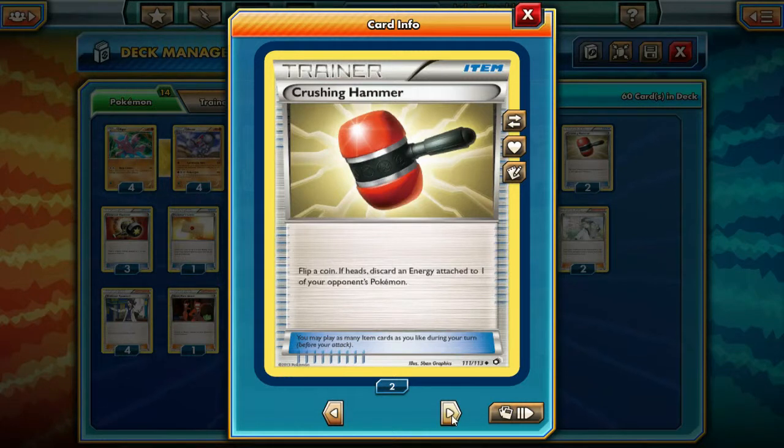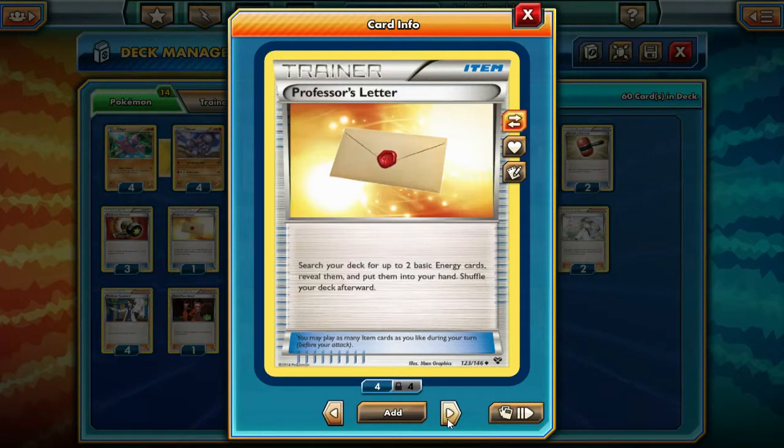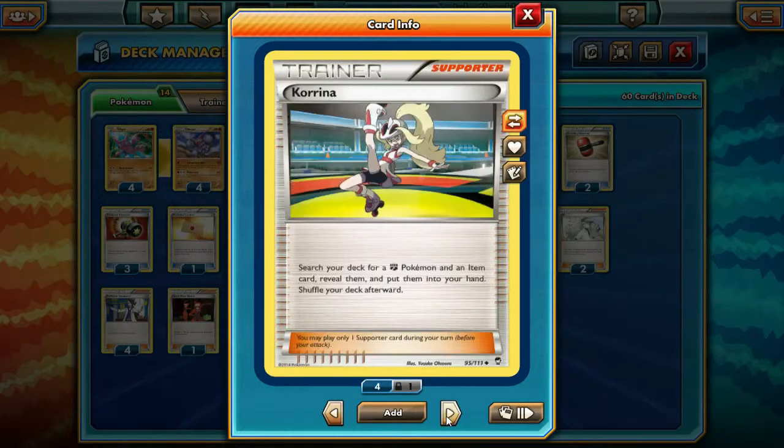Jumping into our item cards: we're running four Crushing Hammers just to get rid of those pesky energies. Then we're running three Enhanced Hammers because there are a lot of other decks running Strong Energies and DCEs — we just want to get rid of those right away. Then we're running one Professor's Letter, one Switch, three Ultra Ball, three VS Seeker, and three Korrina instead of four, just because Korrina can be kind of slow occasionally in this deck depending on how well you can set up. It is so good though because you can grab Crushing Hammers and Enhanced Hammers off of it.